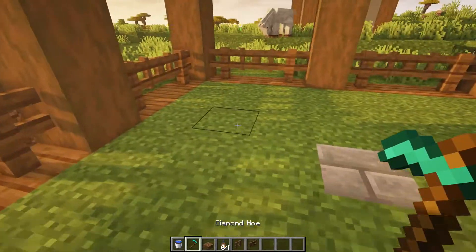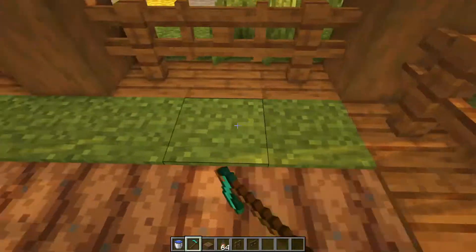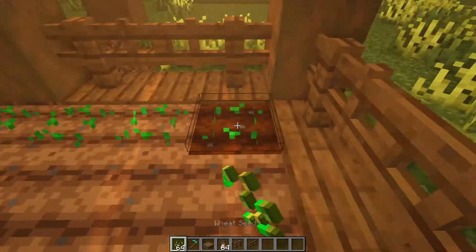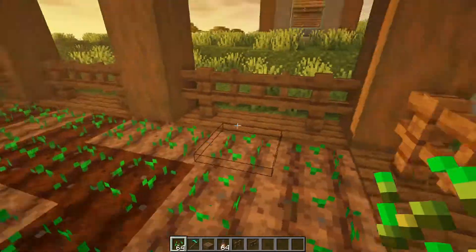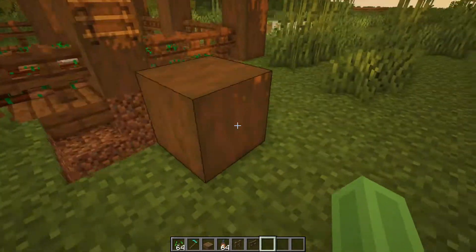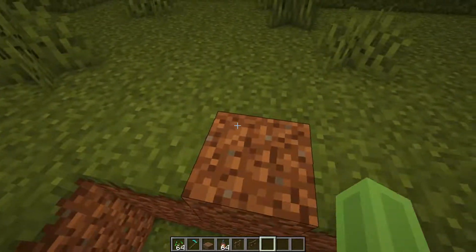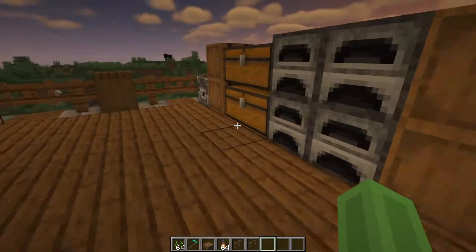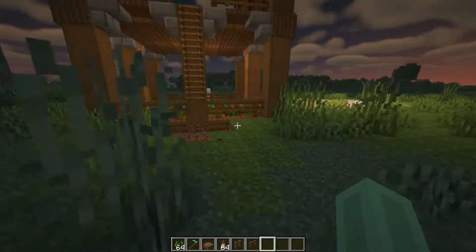Go ahead and plough all the grass blocks and fill the ploughed land with whatever seed you like — I'm going to use wheat. Now you don't need this block here, it will just make it a lot easier for you to get in there. However, if you do remove it, you can just jump across, though it is a little bit more difficult to make the jump every single time, especially if you're running away from a zombie. But that is definitely not required.